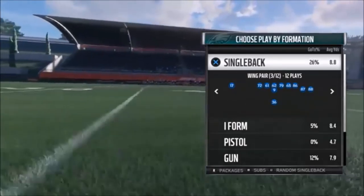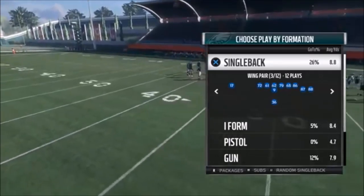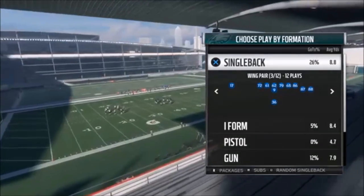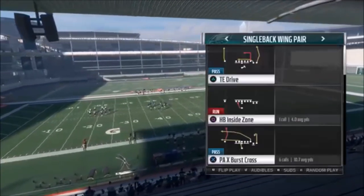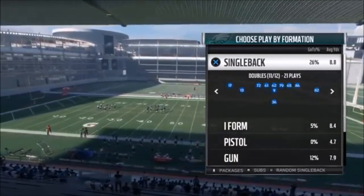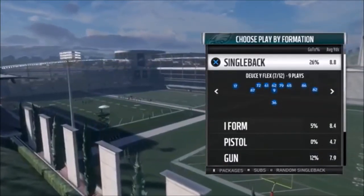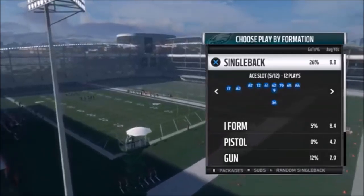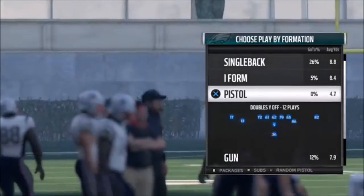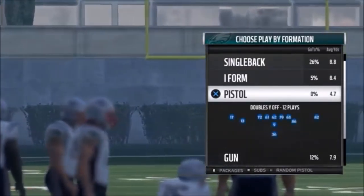I'm going to do some plays out of the Eagles playbook. I did a full breakdown of this playbook — I think this is without a doubt the best running playbook in this game. Some formations I like the most: the Single Back Wing Pair for today, the Deuce Wide Flex, the Deuce Close, the A Slot — all great run formations. I also got some really good ones out of the I-Form Wing and the Pistol.